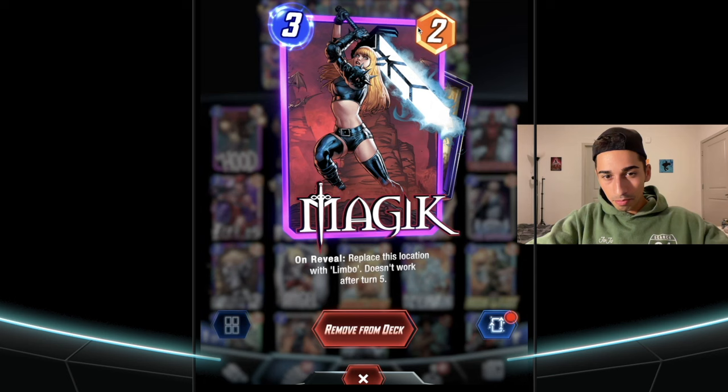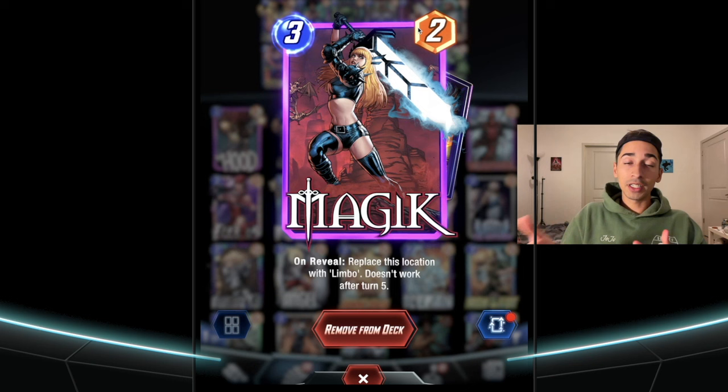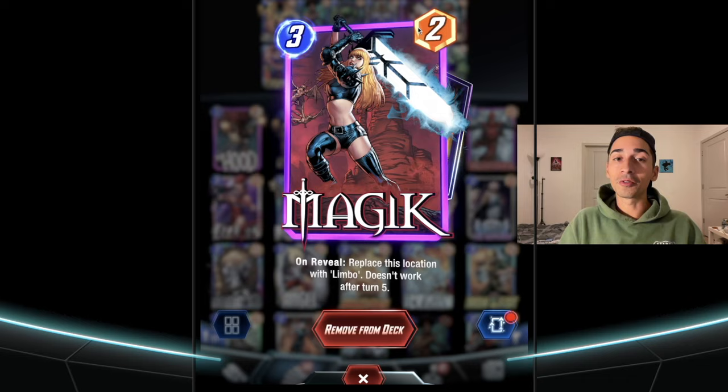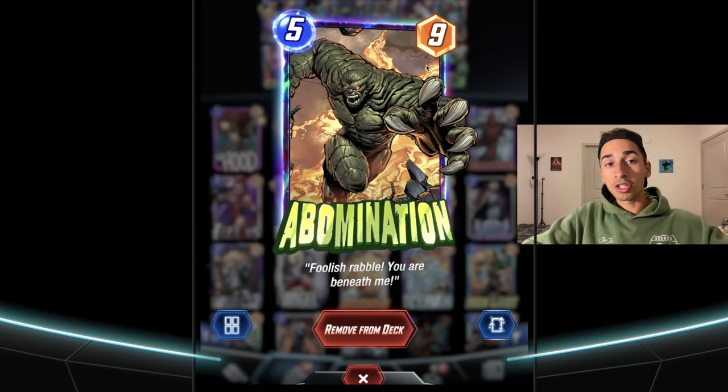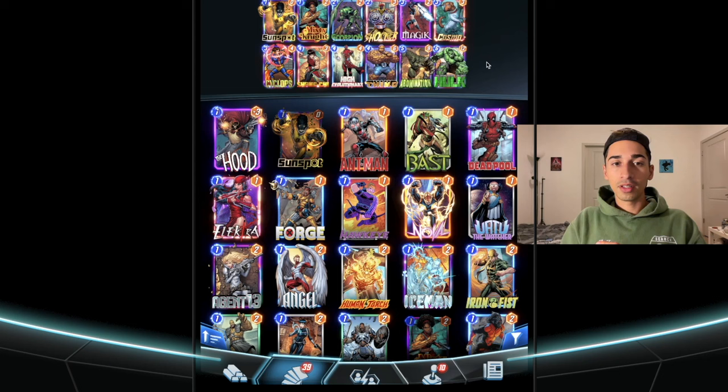Last but not least, this is my own little touch: Magic. She basically adds a whole extra turn to your fight. It's really helpful because that one extra turn lets me power up Hulk more, or maybe put down Hulk on turn six and then throw an Abomination on turn seven. This whole deck just does a really good job of helping each other out.